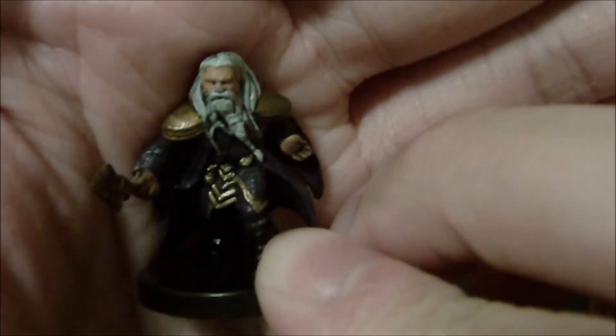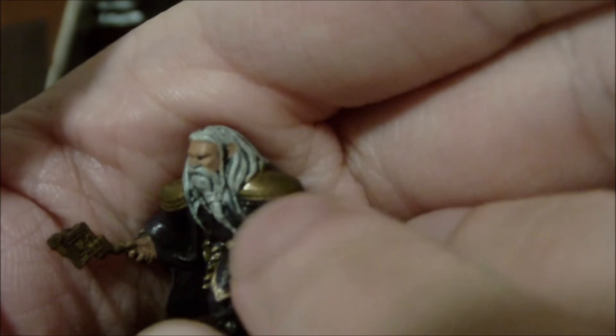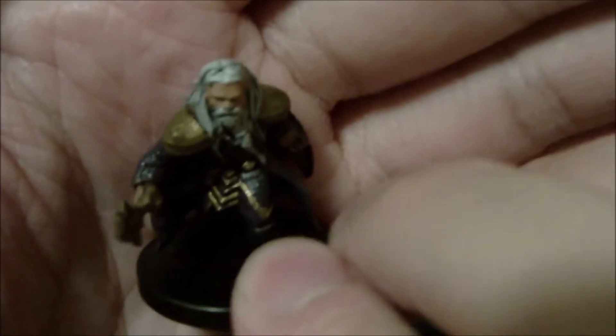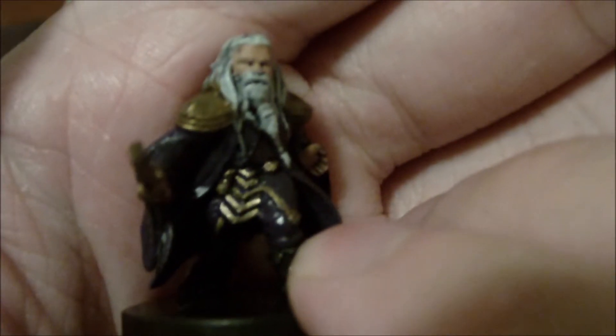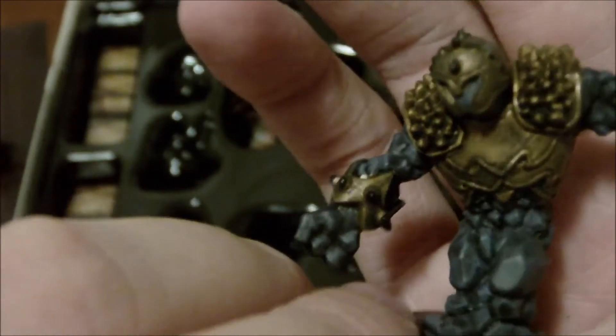Down to the last three. We've got the dwarf cleric, who looks pretty decent. He has a white beard but they managed to make it more of a gray, so it looks better than the war wizard's pure white hair. I think they did a much better job here, and if they'd used this color on the war wizard it would have looked a lot better. The detail on his clothing is actually not bad. Then we have two big creatures — the earth guardian, which only has two colors: a blue for the rocks and brass armor. Not a bad paint job for a mass-produced product.